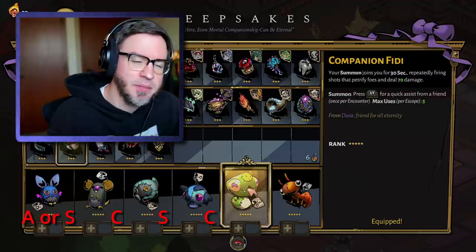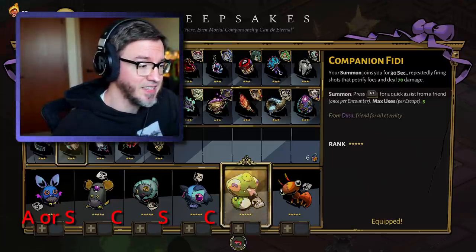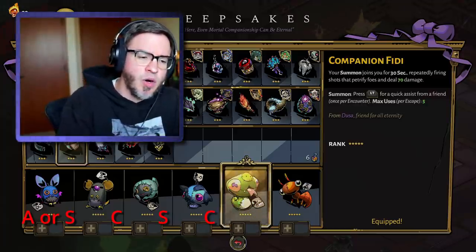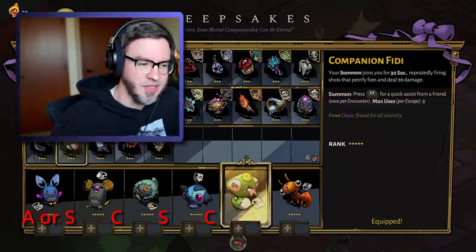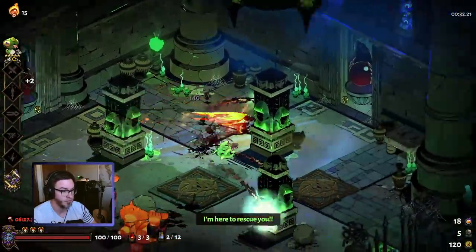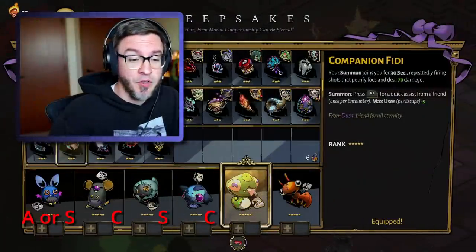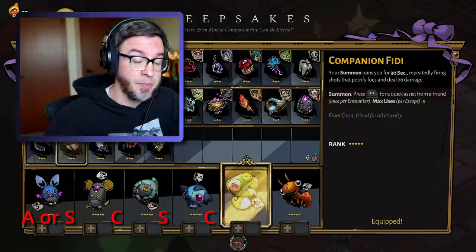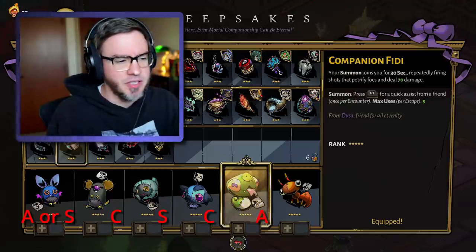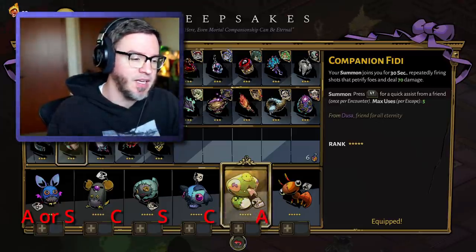Companion Feedy. Your summon joins you for 30 seconds, repeatedly firing shots that petrify foes and deal 70 damage. Companion Feedy comes from Dusa — very nice keepsake. It's the best sustaining keepsake for sustained damage and crowd control, providing the petrify effect. The petrify doesn't work against champions or bosses, so keep that in mind. I can see this being useful when you have a lot of enemies — like if you're opening a trove and a bunch of enemies spawn in, or if you're doing a Trial of the Gods. I give Feedy an A. It's generally good, but it doesn't have burst, so it's a little bit slower and not good for speedrunning. It might be good for higher heat runs — it's hard to exactly quantify how beneficial this is against bosses, but it's generally pretty good.